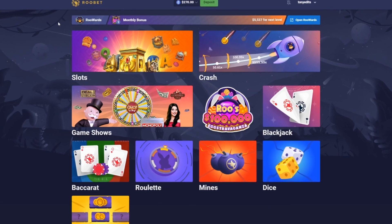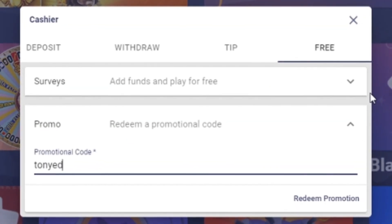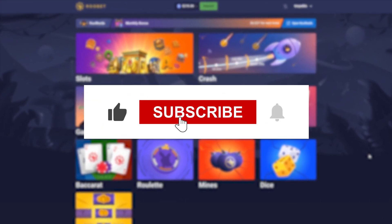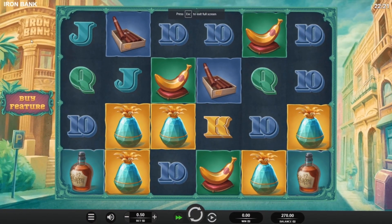First things first, if you want to show up on Rubet and you haven't signed up already, go to where it says promo and enter code 'tony edits' and you'll get rewards which is instant cash back. If you enjoyed the video make sure you let me know in the comments what you want to see next, and let's just jump right into Iron Bank.